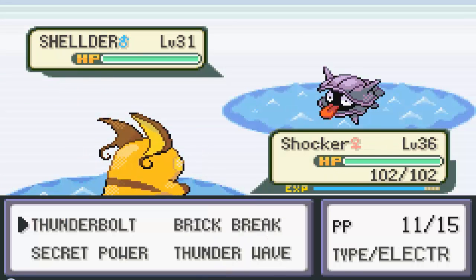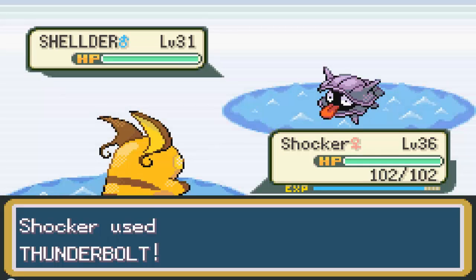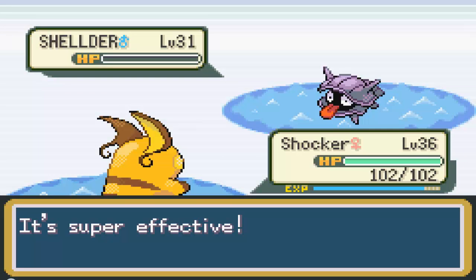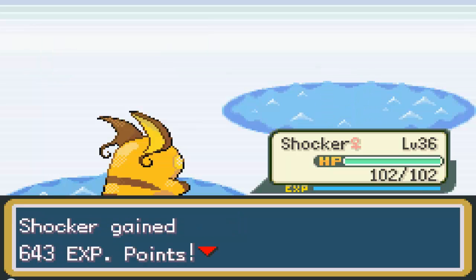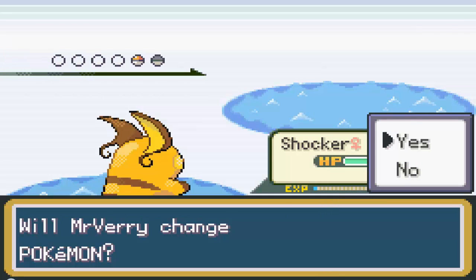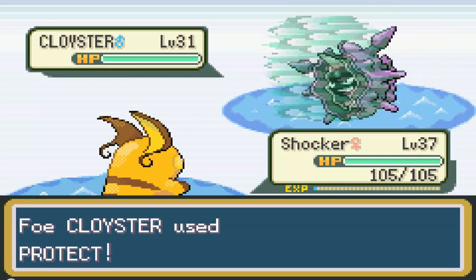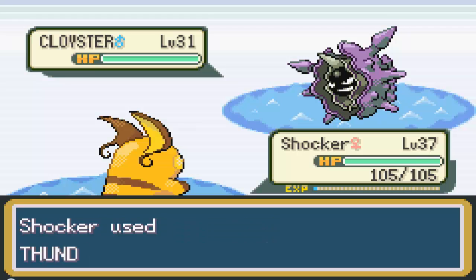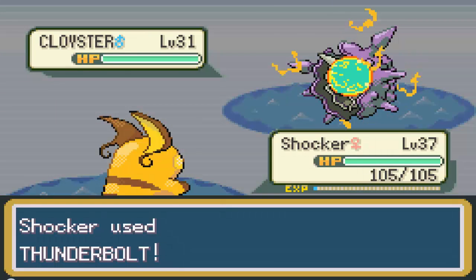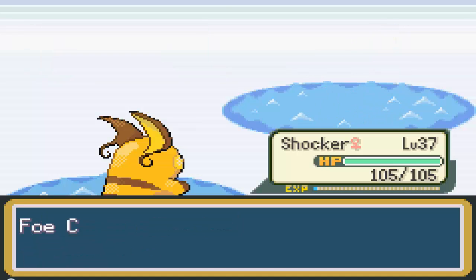It's a level 31 Shellder — that's gonna be real easy with Thunderbolt. Shocker is a little bit of a lower level so he's closer to the Pokemon he's fighting. Sending out a Cloyster — might not one-hit him. He uses Protect, which makes it so my attack won't hit and lets him go first. Luckily Protect only has five PP and if you use it continually it has a much higher chance of failing — and I one-shotted him anyway, so it works out.